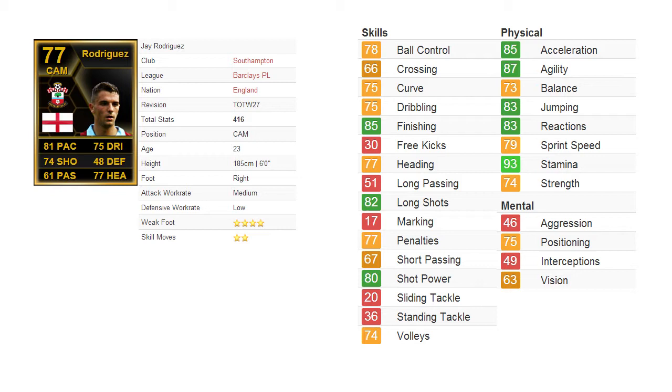Now Jay Rodriguez's natural position is actually a striker. This is reflected in his non-informed card. But in his informed card here, he is actually a CAM, which stands for central attacking midfielder. I've played him in a 3-5-2 in the CAM role, so he plays somewhat like a center forward, which actually works really well for him.